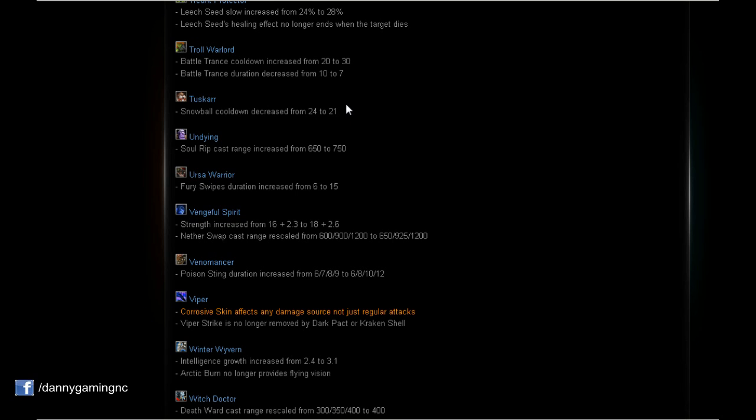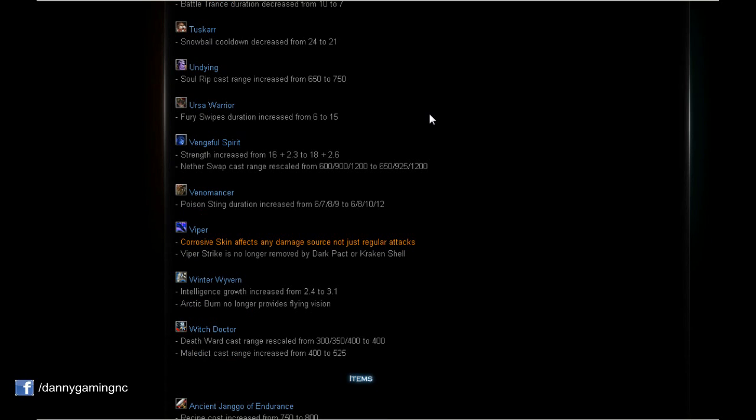Tuskar: Snowball cooldown decreased from 24 to 21 seconds — 3 seconds less cooldown, a good buff. Undying: Soul Rip cast range increased from 600 to 700/750 range. 100 range increase — very nice, and I think this is everything Undying needed. Now Undying could be a very good hero.